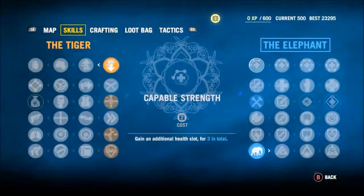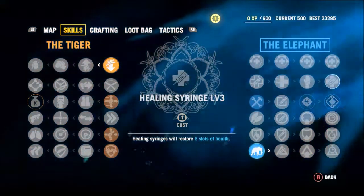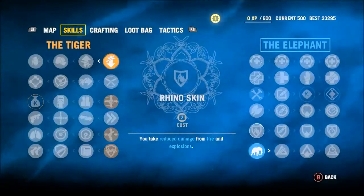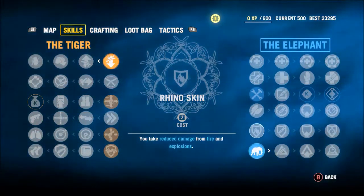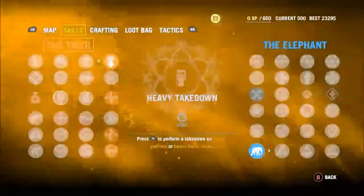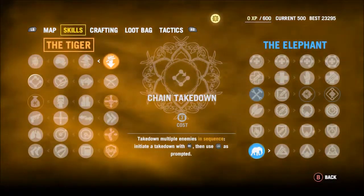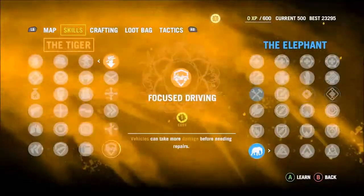Because you have to start over when you die, you want to put all your skill points into abilities that increase your ability to survive. This includes buffs for total health bars, survival syringes, the strength of your health syringes, and your ability to heal without syringes. You'll also later want to take some of the takedown abilities because they'll come in handy during the survival wave.